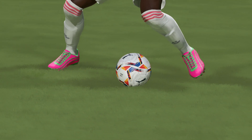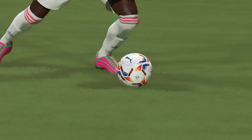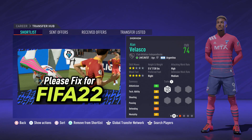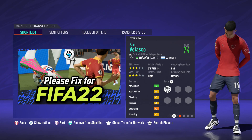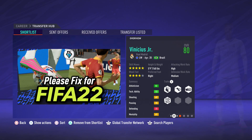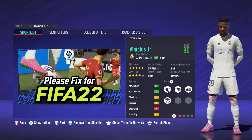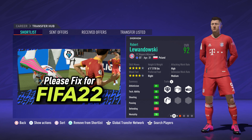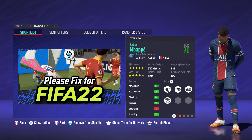So back to the generic boots issue — we've got some of the top overall players and some players with the highest potential now wearing generic boots. Those include some of my favourites, Jesus Ferreira and Alan Velasco, Real Madrid winger Vinicius Jr, top striker Robert Lewandowski, and FIFA 21 and reported FIFA 22 cover star Kylian Mbappe.